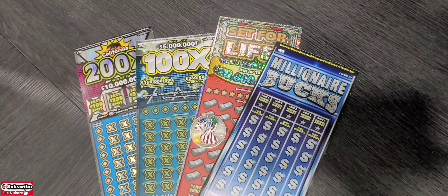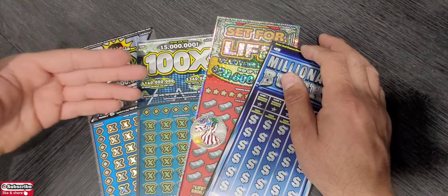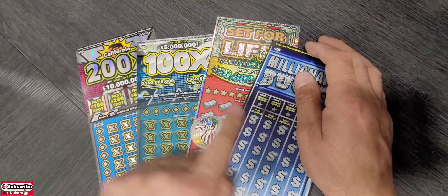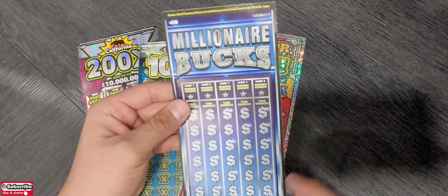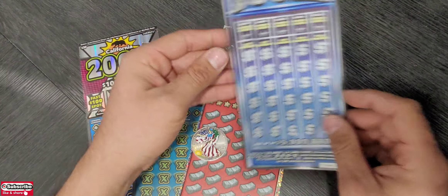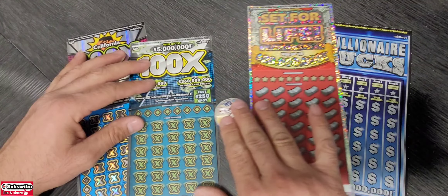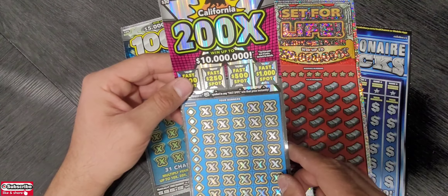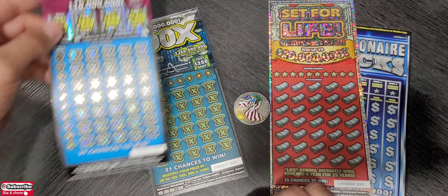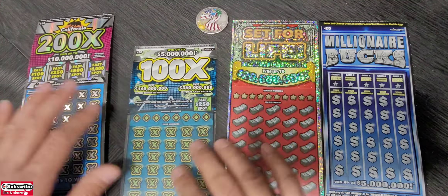Hey hey YouTube, this is Joe — another day, another session. Today I'm playing a hundred dollars worth of lottery. I have four flavor tickets, two 20s and two 30s, the millionaire box ticket number 14, a set for life ticket number 25, 100x my favorite ticket number 19, and the last ticket 200x ticket 08. So $100, hoping to find a big winner, maybe a claimer.